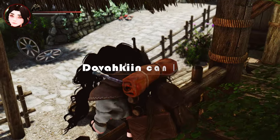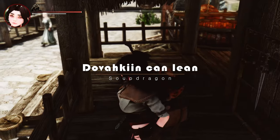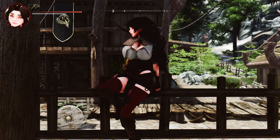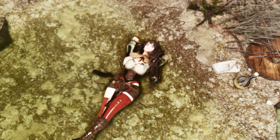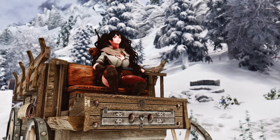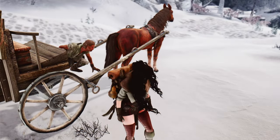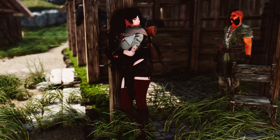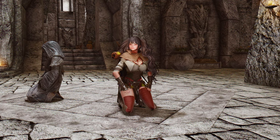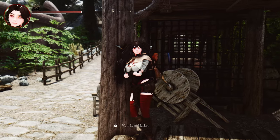Lastly, the Dovahkiin Kanlin mod allows the player character to perform various animations, such as leaning against walls or pillars, sitting on ladders, kneeling on the ground, lying down, or even meditating, just like NPCs. When approaching certain objects in the game world, an animation prompt appears, and selecting it will make your character assume the appropriate pose. For example, you can lean against walls, sit or lie down on the ground, or meditate like the Greybeards. This mod adds a new level of immersion and realism to your Skyrim experience.